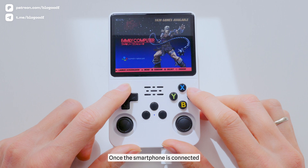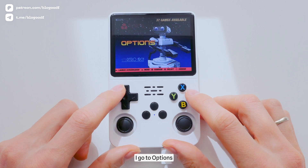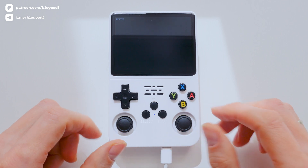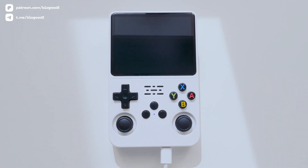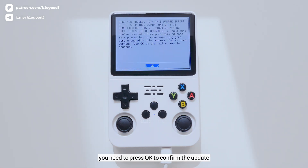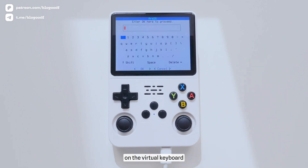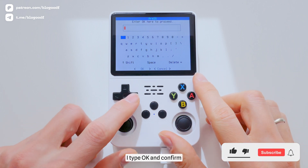Once the smartphone is connected, I go to Options and select the Update option. After checking for updates, you need to press OK to confirm the update. Then, on the virtual keyboard, I type OK and confirm.